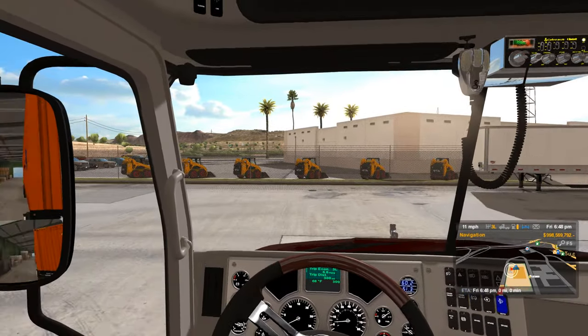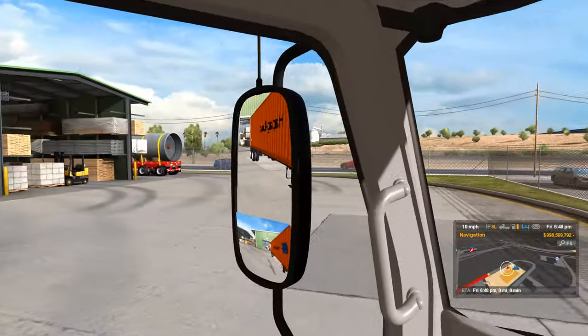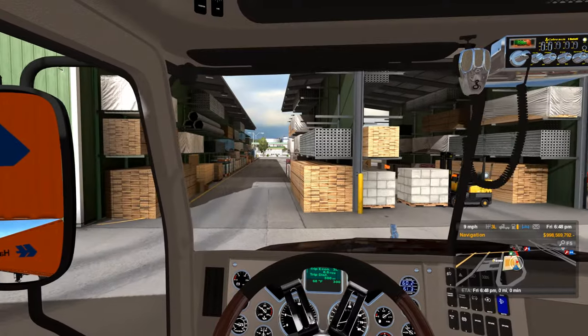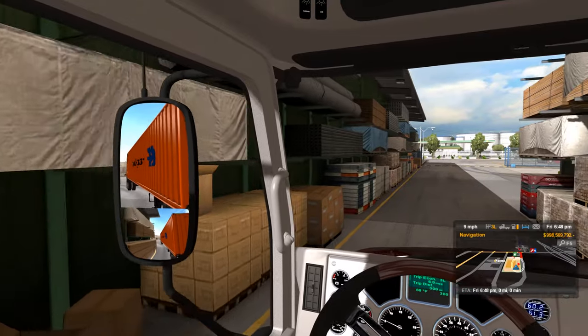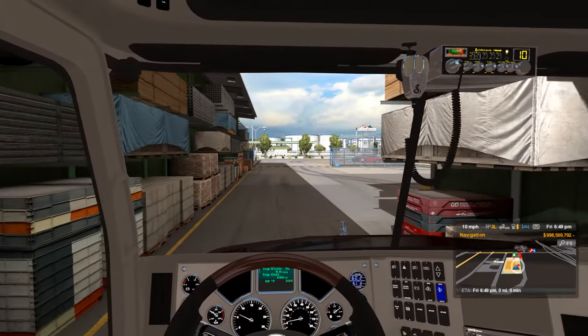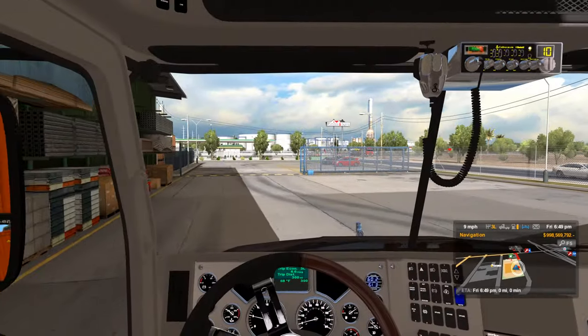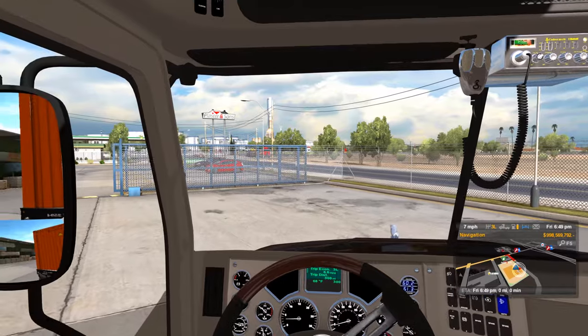Yeah, I think I am gonna do that though — get that set up to where I can just have it automatically set to a parking difficulty, and pull into a place and deliver the load without having to go through that little animation.